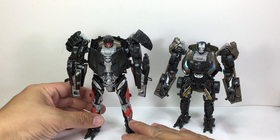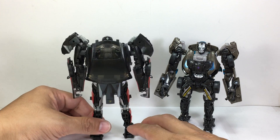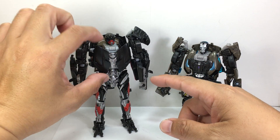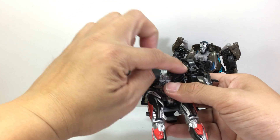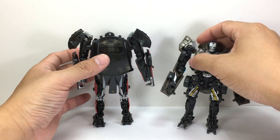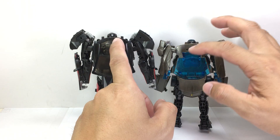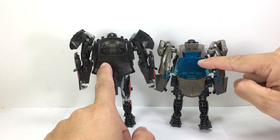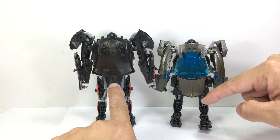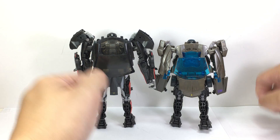Hot Rod is very svelte and fit. You can see remnants of the shared mold — the chest plate should have been like this one, the bumper should be up higher, and you should see the front part of the car there but it didn't do that. Going to the back, you get very similar transformation — you get the back of the Lamborghini and the windshield here in front.